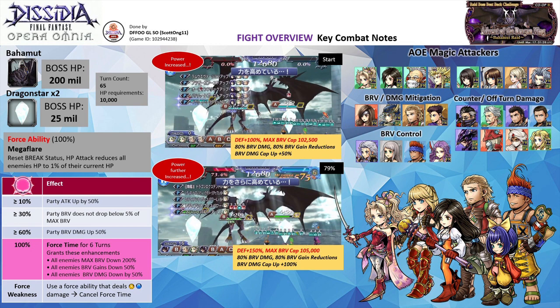We will be fighting the Bahamut which has 200 million HP. Throughout the fight, the Bahamut will be accompanied by two Dragonstar Crystals which have 25 million HP each. The turn requirement is 65 and the HP requirement is 10,000.